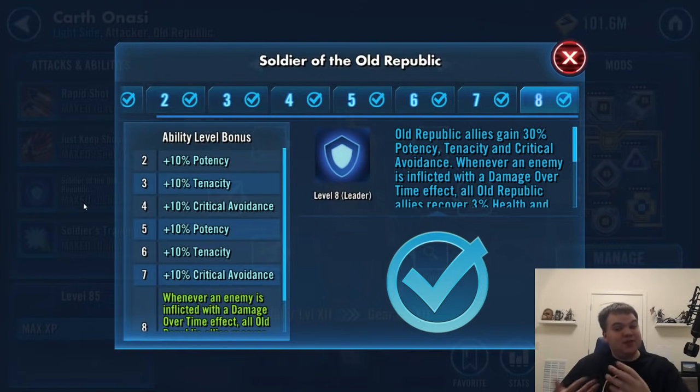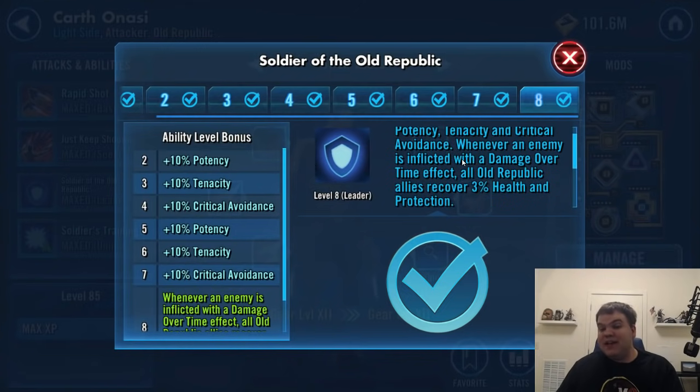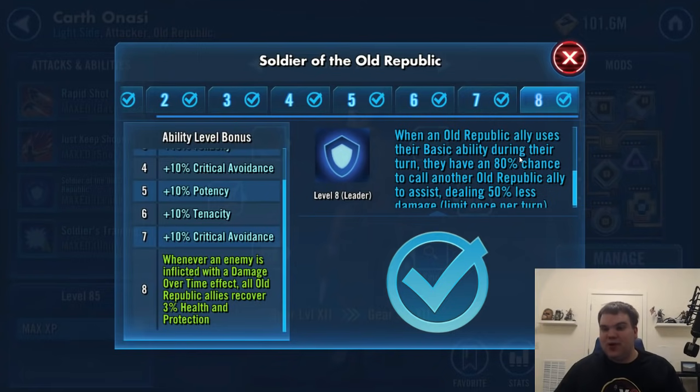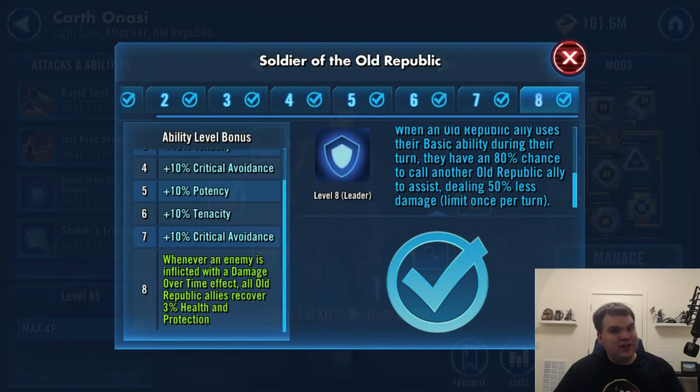Your allies begin with 30% bonus tenacity, crit avoidance, and potency. Whenever an enemy is afflicted with a damage over time effect, your Old Republic allies recover health and protection — that's the Zeta part of his lead, which you're going to need. Then of course you get to the real juicy part: with an Old Republic ally using the basic during their turn, they have an 80% chance to call another Old Republic ally to assist, dealing 50% less damage. So with this Carth lead, you're getting a lot of assists, and a lot of your Old Republic allies do damage over time effects on their basics or uniques. It all just stacks up with this Carth lead.